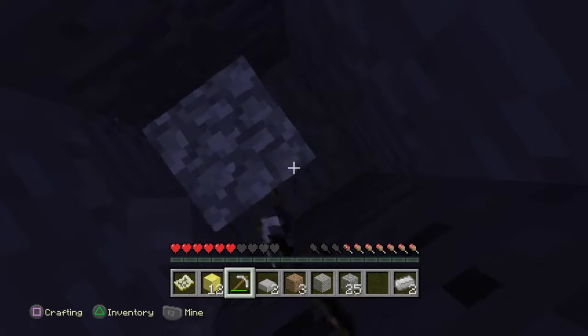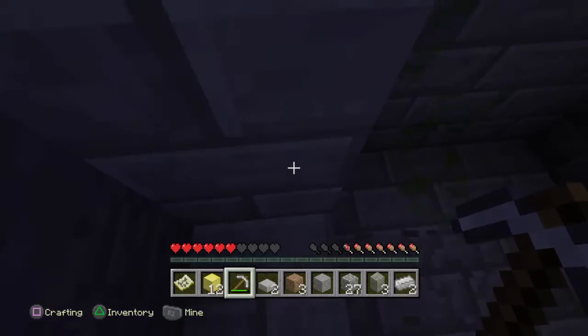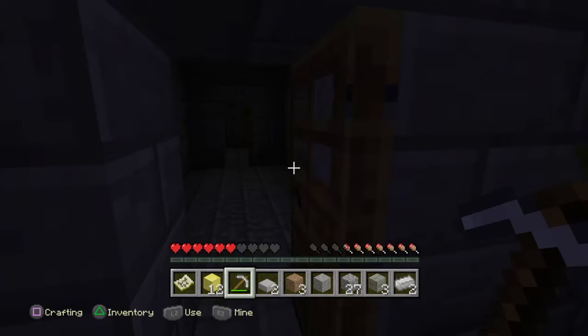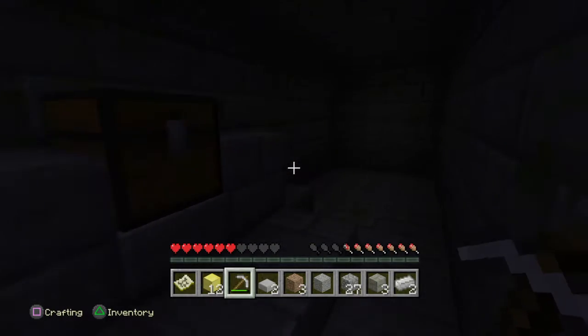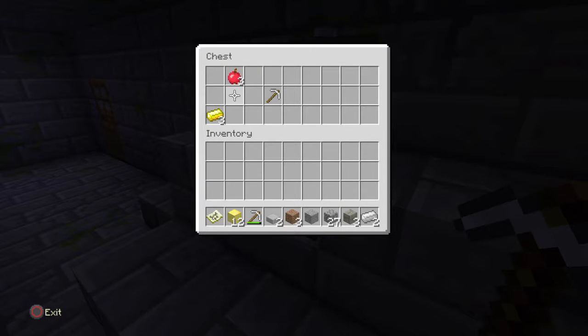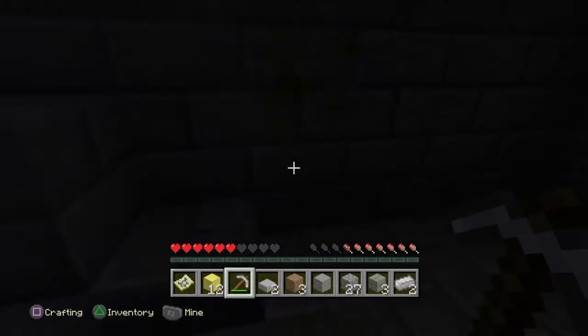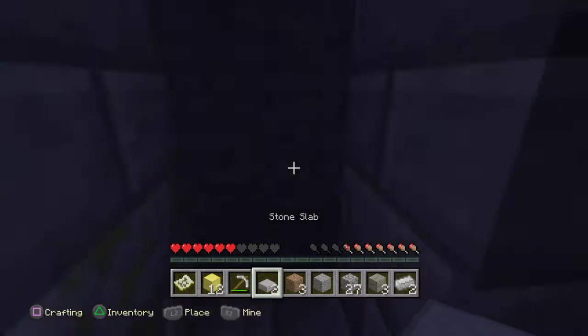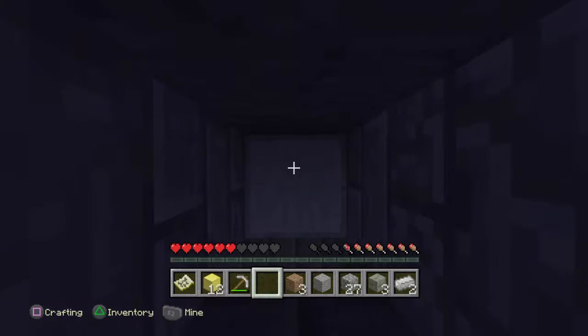It should be popping up any minute now — and here we are. So once you get here, you are going to want to close this gate — very important — so that no mobs or nothing gets in here. Go to this chest and grab that pickaxe. Once you grab this pickaxe, you are going to mine yourself back up and get out of here, because who would want to die? That would really sting.